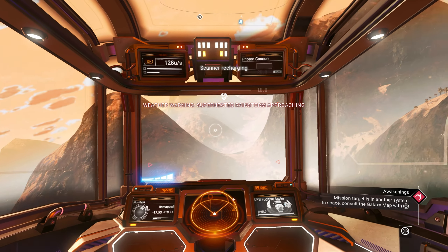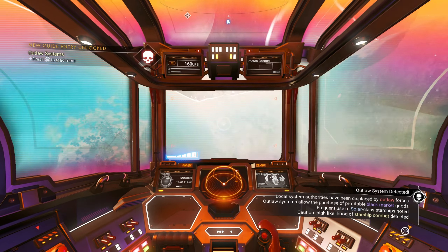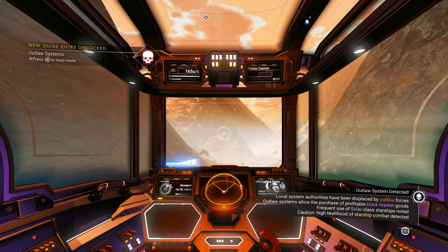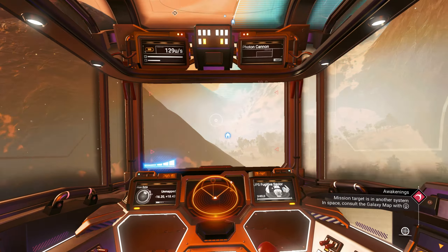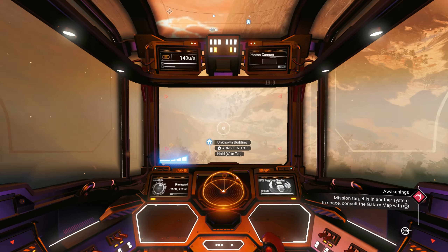Superheated rainstorm. This is not a good planet even if I wanted to land here — it has storms, and lots of mountains, which makes it very difficult to find stuff. You can still do it, but it's way more of a pain.